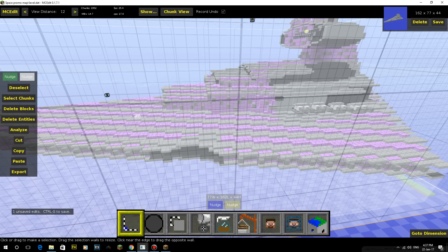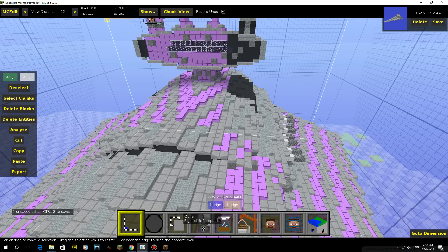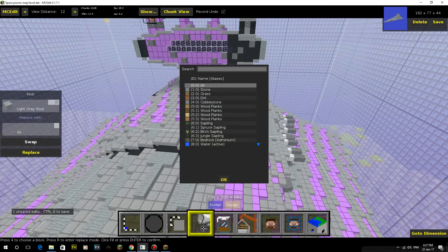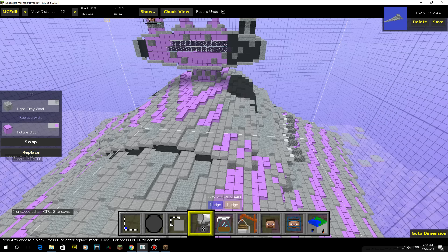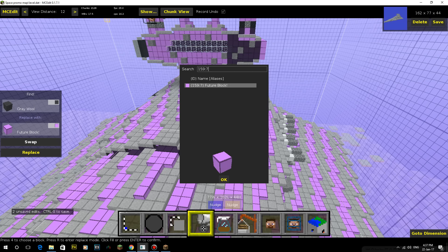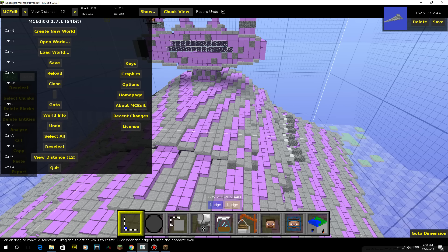That should have sorted that bit out. You'll notice that the space promo map is just a flat world - I've destroyed and deleted the land. We're going to do a replace as well, because I'm using this Star Wars texture pack. One of the things in there is that stained clay has got the panelling type texture on it, so I'm just going to replace those. In the tutorial I did it another way, so I've got to switch that over. Same with grey wall as well - I'll replace that.